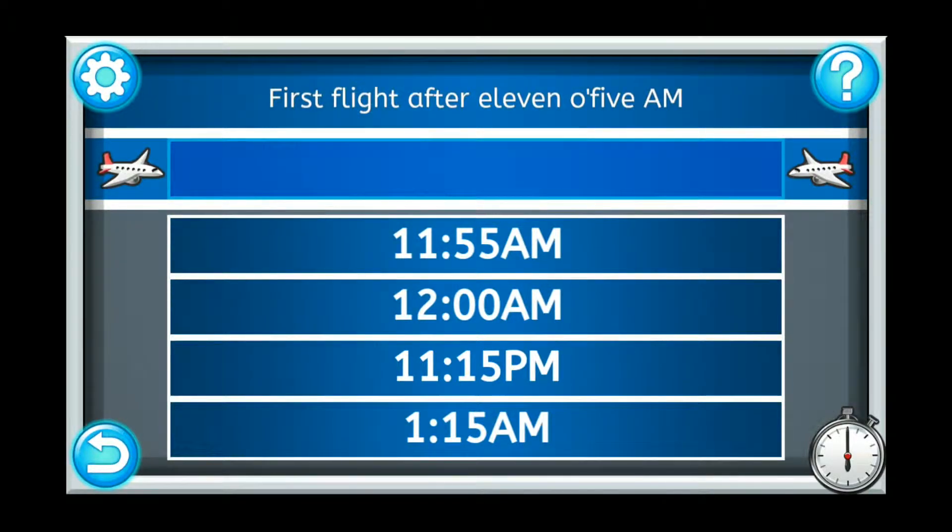Tap the flight request at the top of the screen to hear it — for example, 'First flight after 11.05 am.' Tap one of the four airplane schedule options to hear them, such as '11.55 am.' Your goal is to book the airplane schedule option that matches the flight request. Drag and drop the correct airplane schedule option to the answer slot underneath the flight request.